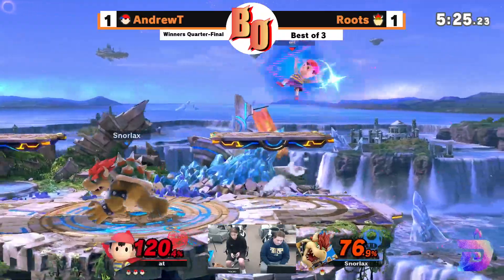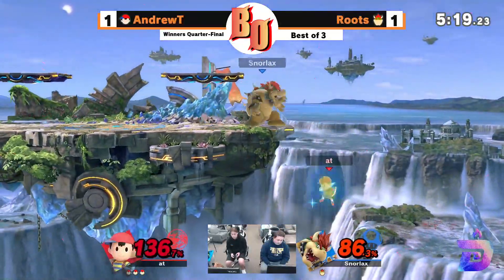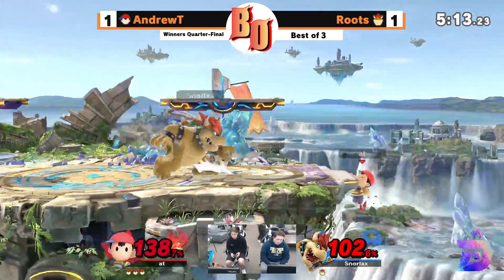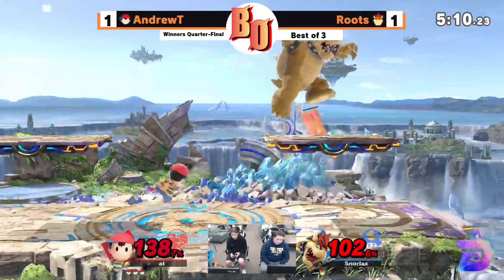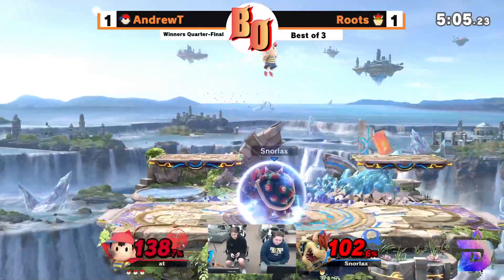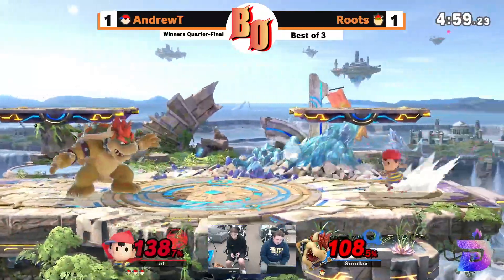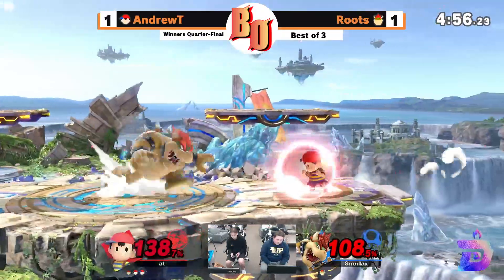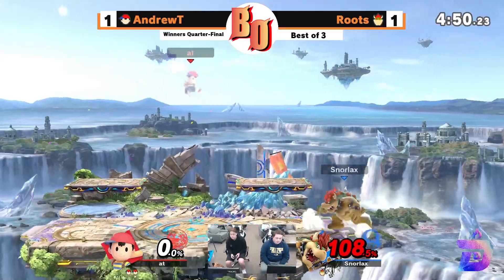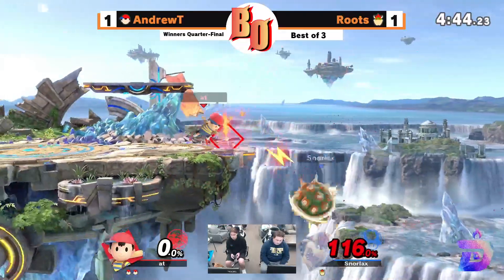This is looking like curtains for Roots here unless he gets the stock. Andrew T is starting to catch on — he can't just sit there and F-tilt like he could in the last game, because Ness just has so many options to cover that space even from offstage: up air, PK Flash, PK Thunder. This is just looking out of the realm of possibility. This is Andrew T just waiting for him to come, and then factoring him out. Against this Ness, I just don't see it.